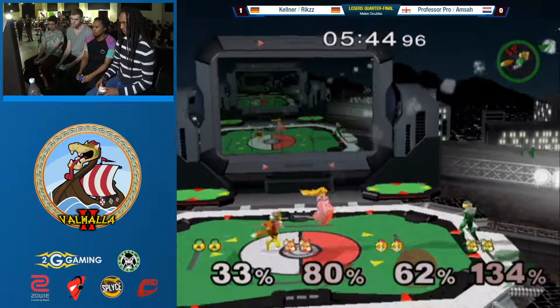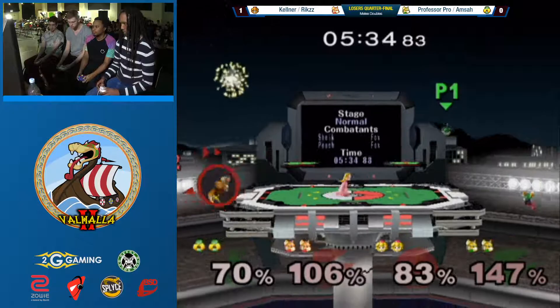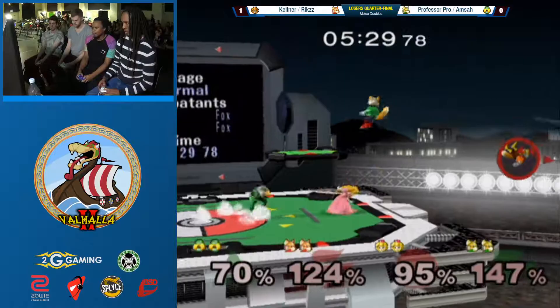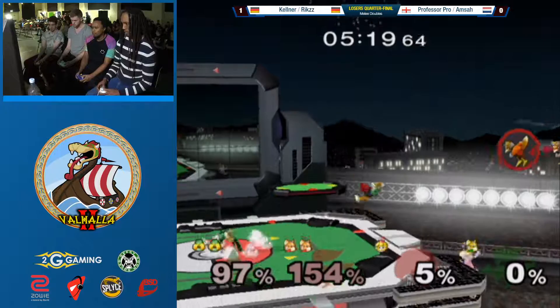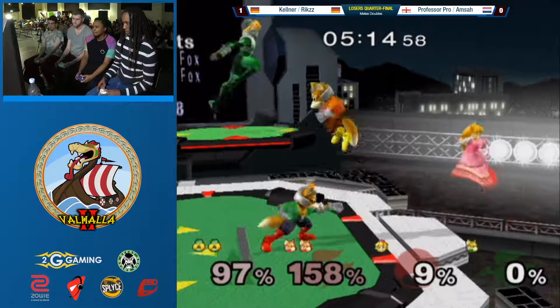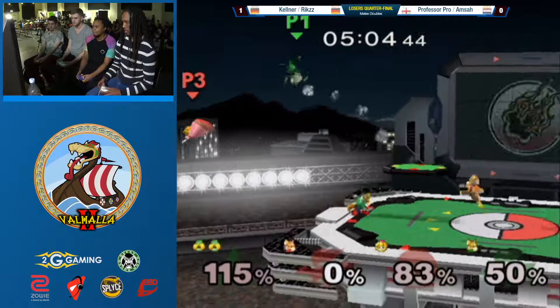Amsa trying to put in overtime right there, trying to catch both of them. Alright, good stuff from Amsa there. Love seeing that - keeping the other two away from the ledge. So much damage - Amsa's racked his stock. This is definitely pissed-off Amsa coming out again. Amsa cleaning up that Kellner stock. Professor Pro knew that he was going to air dodge in. Very nice by Rix - immediately giving the ledge to his teammate. Sharing the ledge is hugely important in teams. Accidentally edge-hogging your teammate is a real issue.